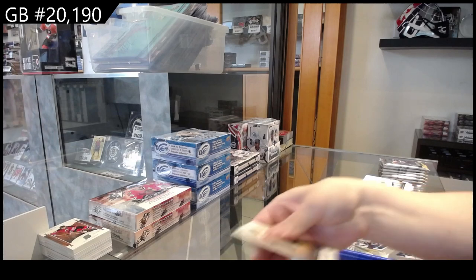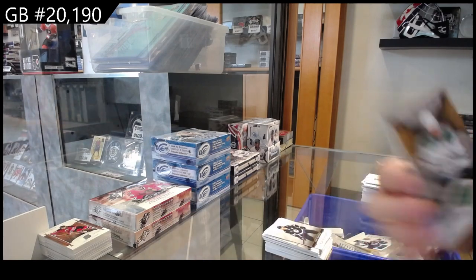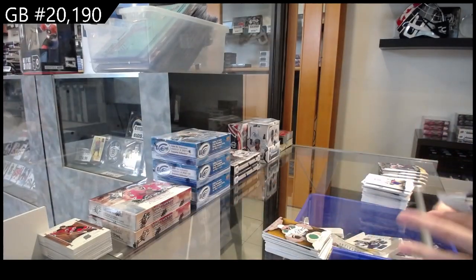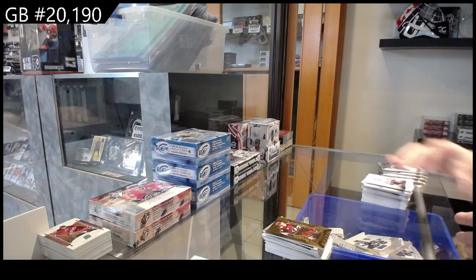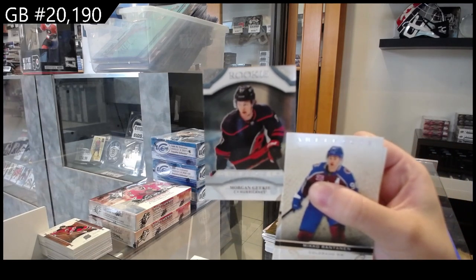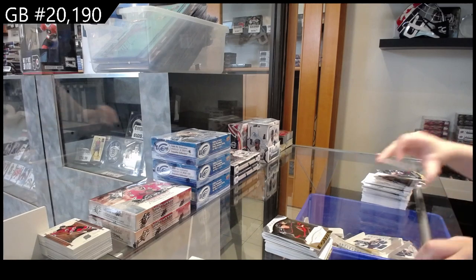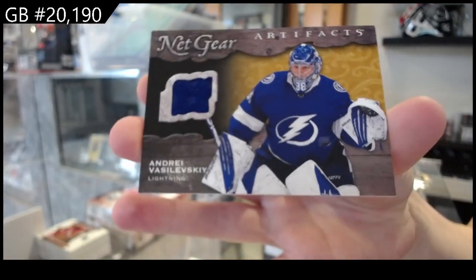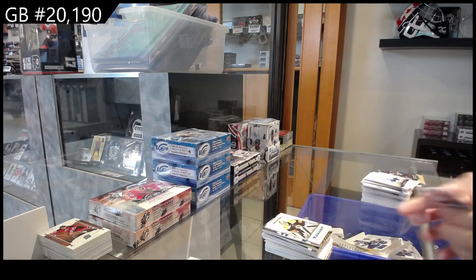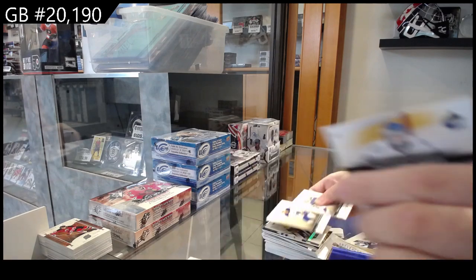Numbered to 599 for Winnipeg, Mark Scheifele. Remnants jersey for Dallas, Jamie Benn. Aurum for Arizona, Clayton Keller. Clear cut rookie for Carolina, Morgan Geeky. Netgear jersey for Tampa Bay, Andre Vasilevsky. Numbered to 299, rookie for Boston, Swayman. And last pack — Mojo — numbered to 85 for Buffalo, Sam Reinhart.